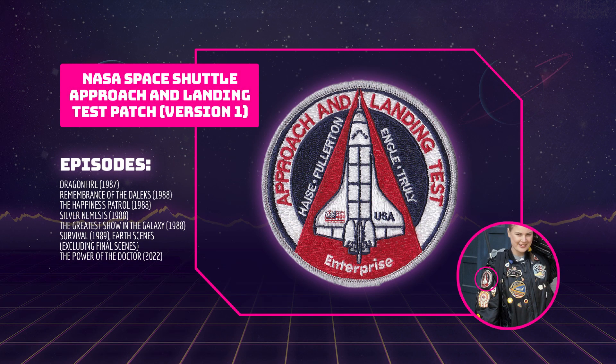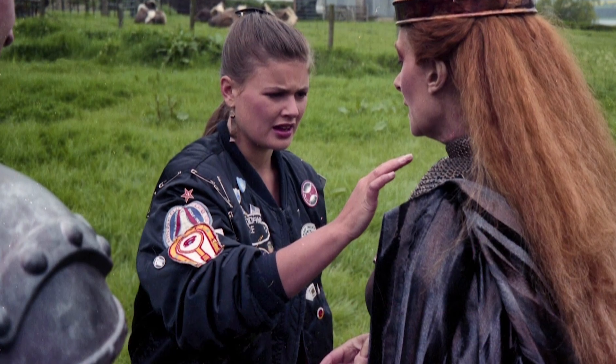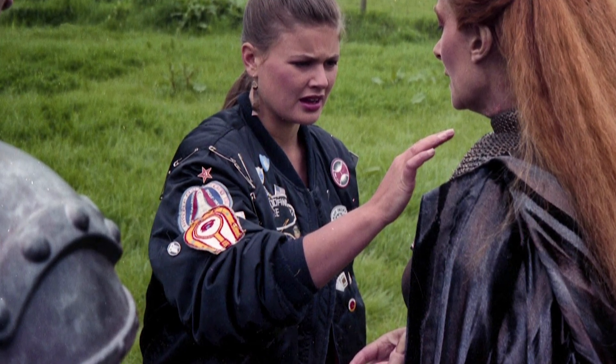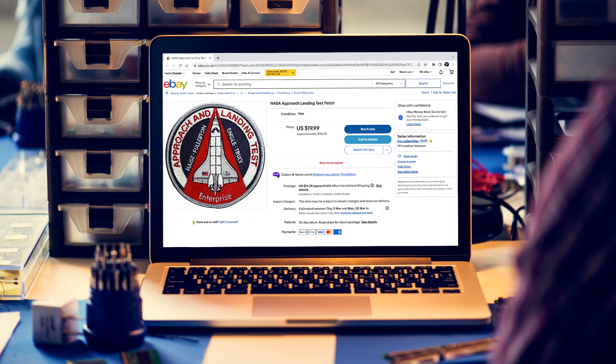This embroidered patch is a replica of the one used by the flight crews of NASA's approach and landing test programme for the Space Shuttle in 1977. Two variants of this patch are seen on Ace's jacket. Version 1 can be seen in Dragonfire, Remembrance of the Daleks, The Happiness Patrol, Silver Nemesis, The Greatest Show in the Galaxy, in the Earth scenes of Survival and The Power of the Doctor. Version 2 has a different font and is slightly off-white in colour, seen in Remembrance of the Daleks, Battlefield, The Curse of Fenric, the off-world scenes of Survival and Dimensions in Time. It's likely they had several jackets for filming and version 2 could be a copy created by the art department, though this is unverified. Replicas can be purchased on eBay, Amazon and Etsy.